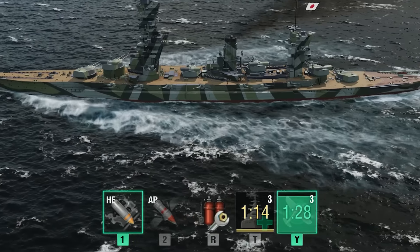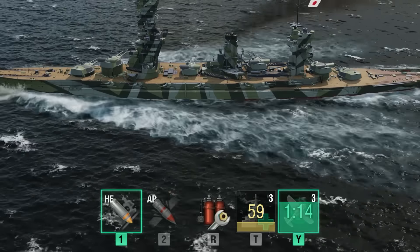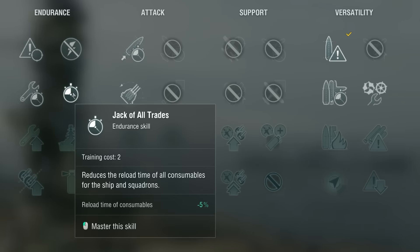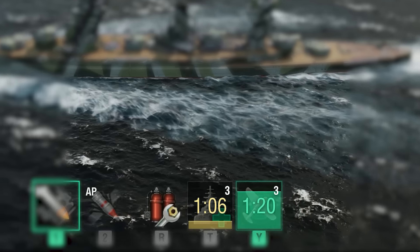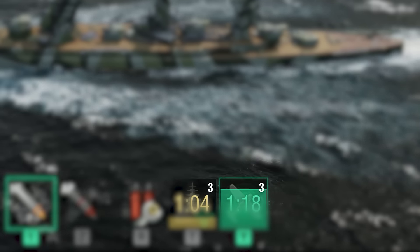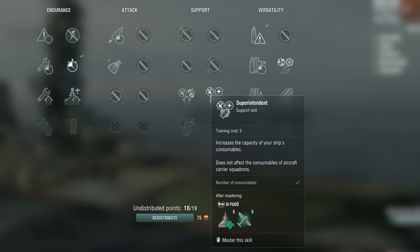In World of Warships, all consumables operate for a limited amount of time and need to cool down before their next use. You can accelerate the cool-down time of consumables with the Jack of All Trades Commander skill and November Foxtrot signal. Additionally, almost all consumables have a limited number of uses, but this number can be increased with the Superintendent skill.